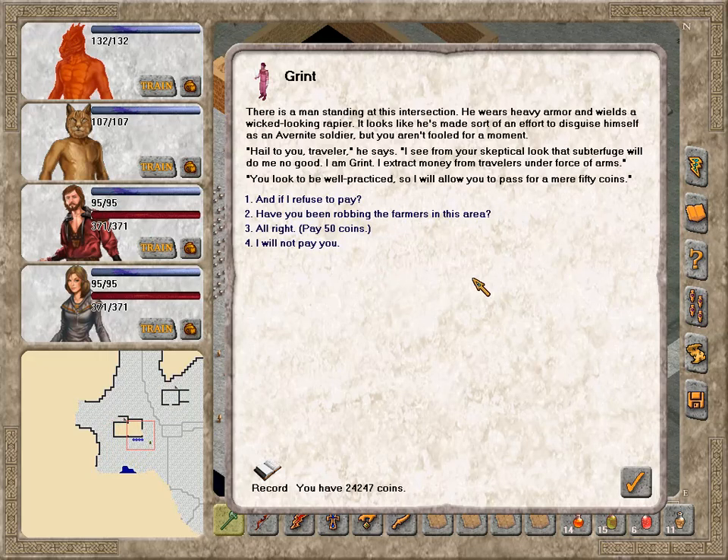There is a man standing at this intersection. He wears heavy armor and wields a wicked-looking rapier. He looks like he's made sort of an effort to disguise himself as an Evernight soldier, but you aren't fooled for a moment. He says: Hail to you, Traveler. I see from your skeptical look that subterfuge will do me no good. I am Grint. I extract money from travelers under force of arms. You look to be well-practiced, so I will allow you to pass for a mere 50 coins.